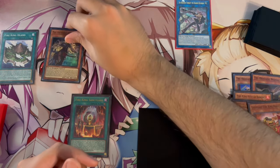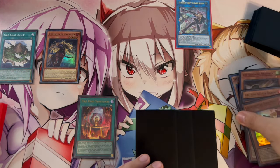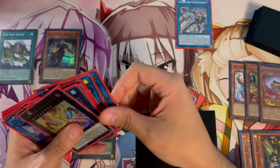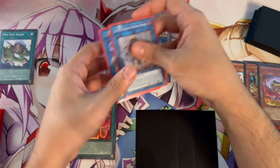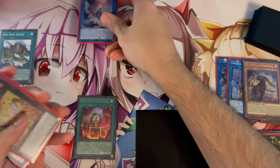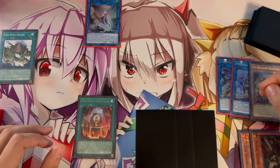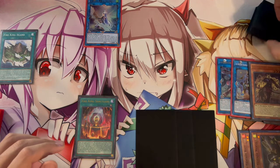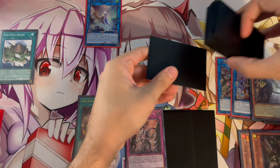We activate Fractal, banishing Nerval and Kit, to summon Bearbrumm. Then we use Bearbrumm, Fairyja, and Fractal — three monsters — to make Appollousa with three counters. Now with Appollousa on field we trigger Bearbrumm from the graveyard to search Revolt, putting a card to the bottom of the deck. We set Revolt and end our turn.